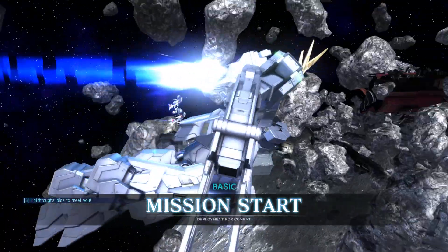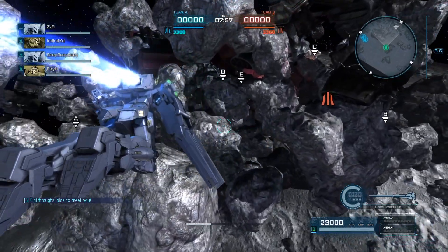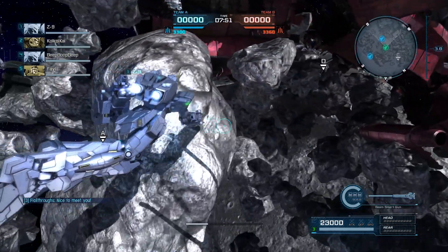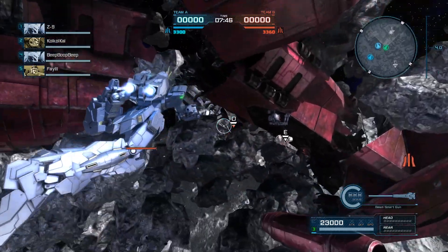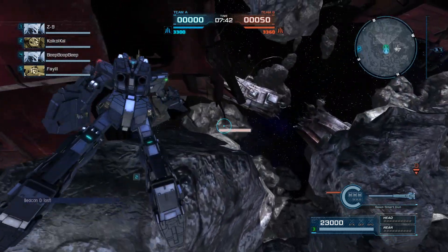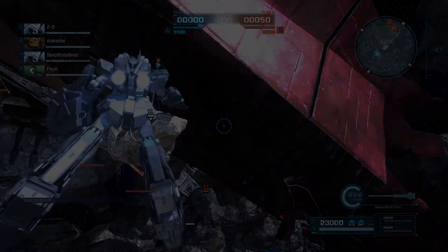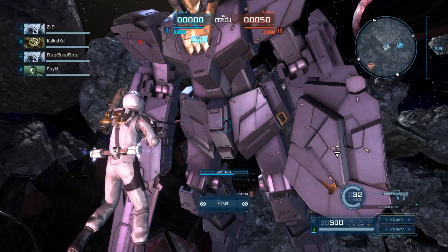Hey everybody, it's Rob from Flailthroughs. This is Gundam Battle Operation 2, and I finally got the Banshee. Sort of. During the open beta test on Steam, the Unicorn and Banshee were in the DP store for 100,000 DP each, which you can get by doing certain missions very easily. So I picked them both up. I've had the Unicorn before, but this is my first time getting to use the Banshee, and it is fun.